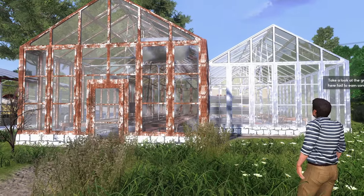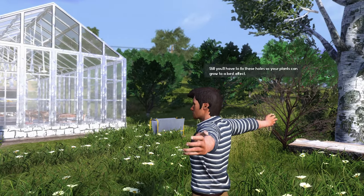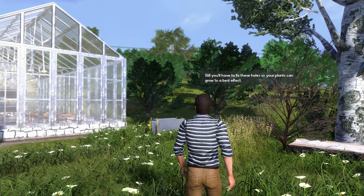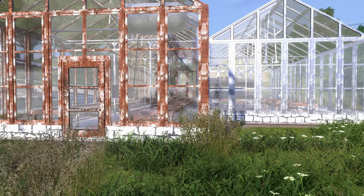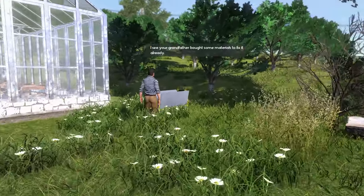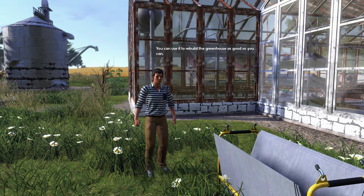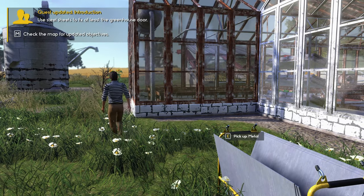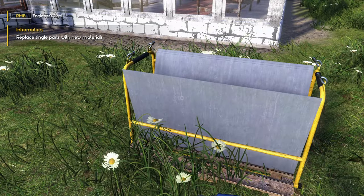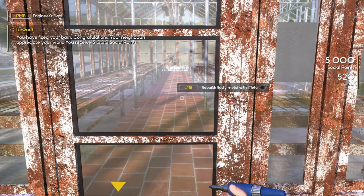Take a look at the greenhouse. You can grow some veggies here fast to earn some quick money. Good to know. Still, you'll have to fix these holes so your plants can grow to best effect. I wonder if we'll have to supply them with water, seeds, fertilizer, that sort of thing. I see your grandfather bought some materials to fix them — oh, there are materials. You can use it to rebuild the greenhouse as good as you can. Use steel sheets to fix at least the greenhouse door. You fix your barn — 5,000 social points! Heck yeah.